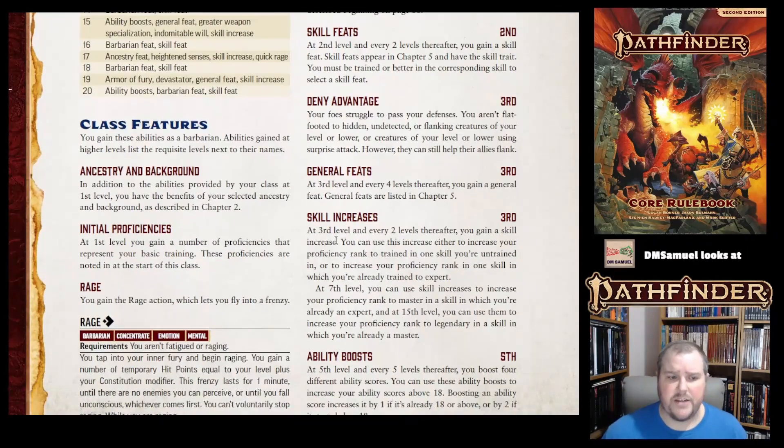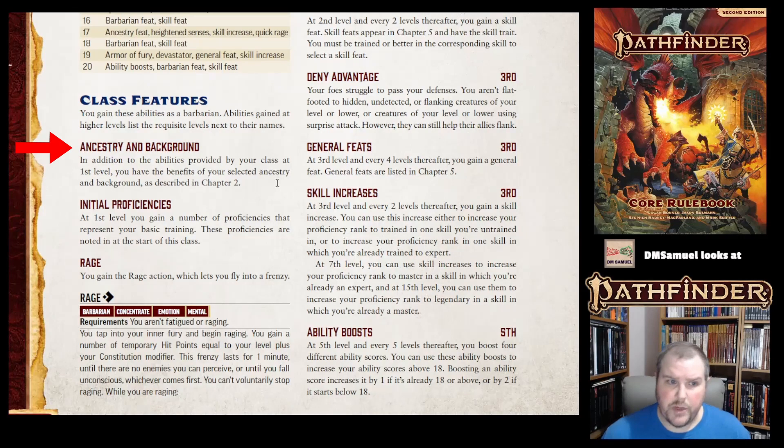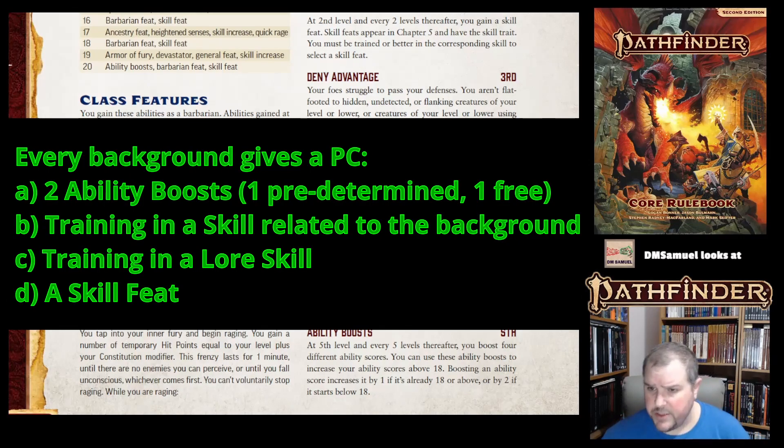At first level, you get your ancestry and any feats and abilities related to that, your background and any skills and abilities related to that, and your initial proficiencies that we talked about on the last page.